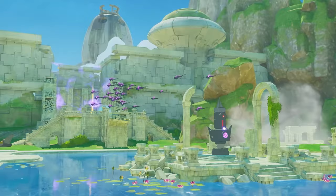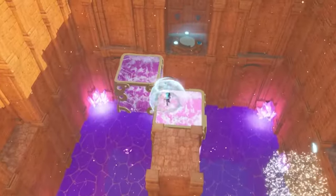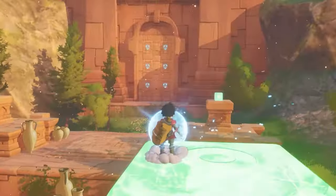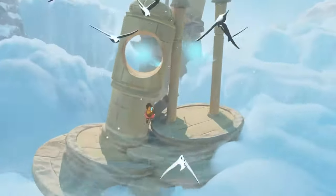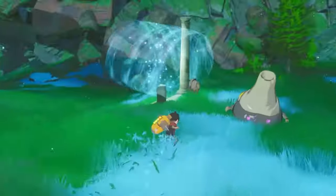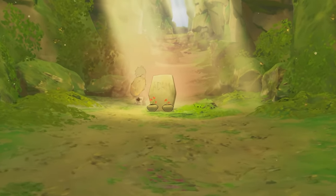The story is pieced together through journals left behind by your father, an engineer who dreamed of creating a paradise on Europa. It's a tale that starts predictably — terraforming gone wrong, a conflict with robotic gardeners — but soon takes darker, unexpected turns. The lore, while not groundbreaking, manages to pull at your heartstrings and adds depth to the stunning visuals.